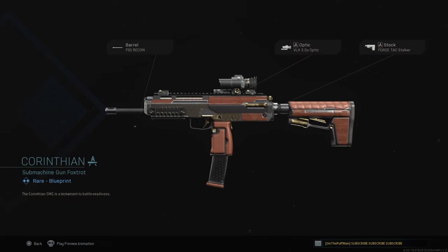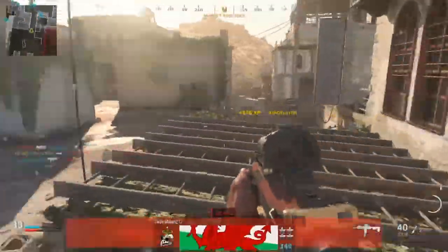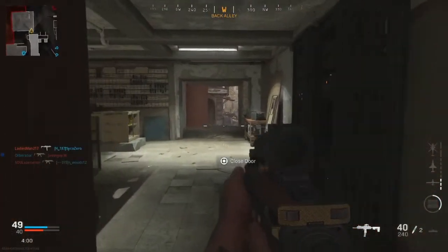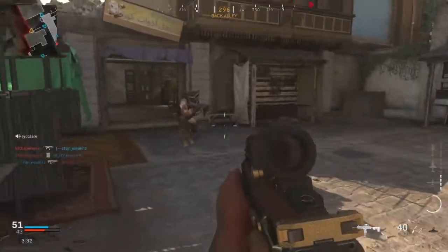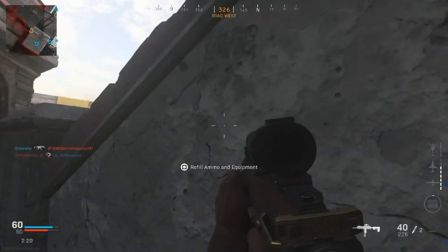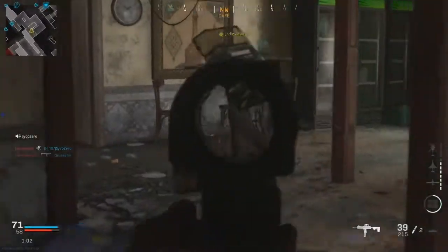Let's rate this bad boy. ADS control on this thing — mobility when you're ADS-ing is kind of out of control, so you're going to have to control it well with that right analog stick. Really fast gun, guys — got a nice fire rate to it. Don't worry about the ammunition; it's got 40-round mags, and you'll pick up plenty since a lot of people use the MP7.